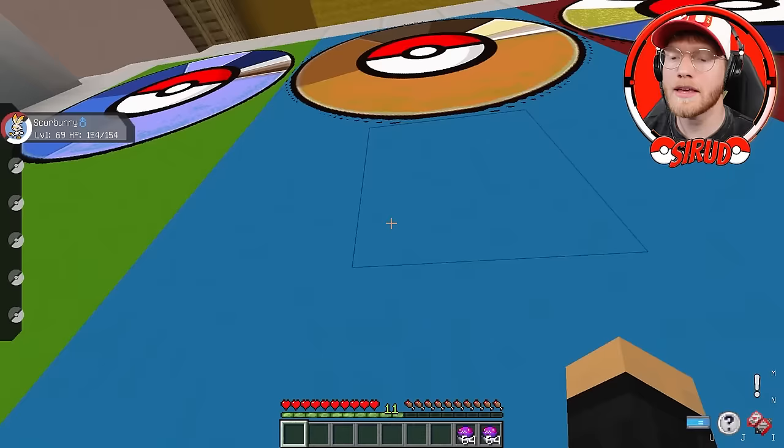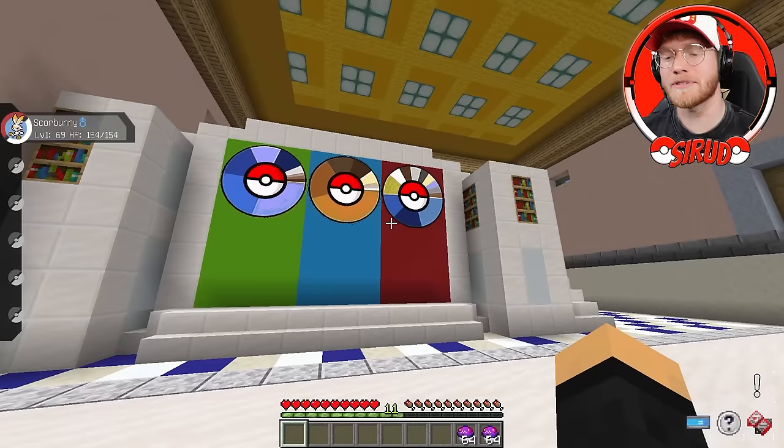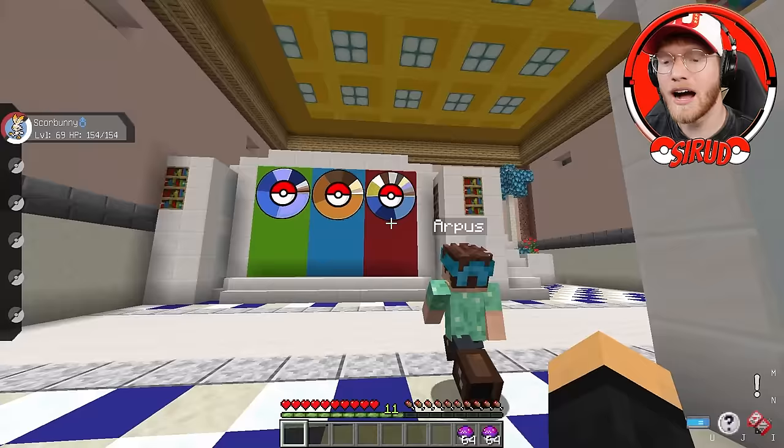In the middle, we have like a brownish orange, and then a lot of brown. I'm thinking maybe Charizard, maybe Dragon Knight. The first Pokemon that popped in my head was Kangaskhan. But then on the right side, we have a lot of different colors — blue, white, a little bit of brown, a little bit of yellow. I'm thinking maybe Blastoise.